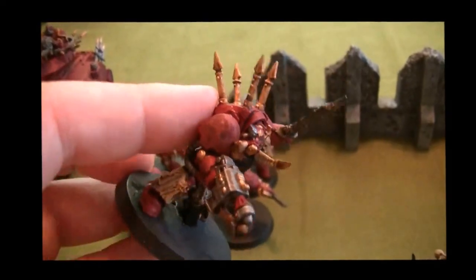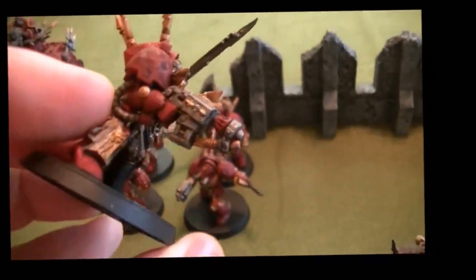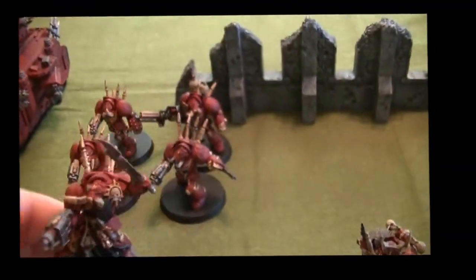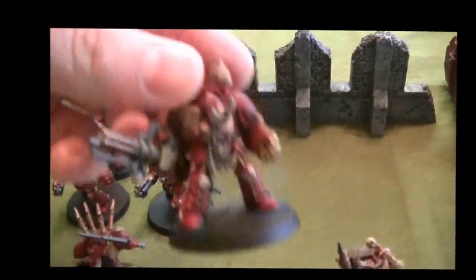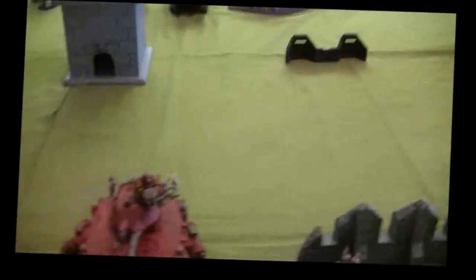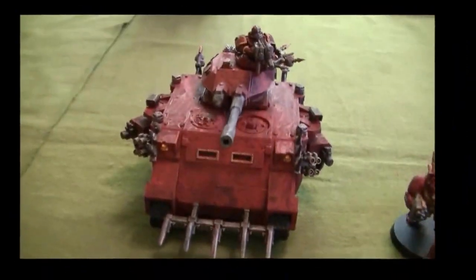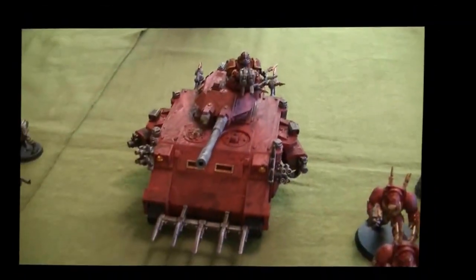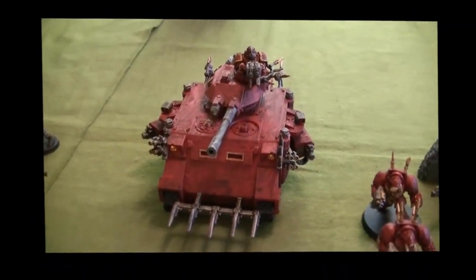The terminators have 4 combi-flamers, the reaper autocannon, and 2 power fists. These are actually the Assault on Black Reach guys — I just converted them, put some spikes and horns on them. I made a combi-melta actually, but I'm using it as a combi-flamer. Then we've got a Predator with heavy bolters — pretty much bone stock except for the heavy bolters on the side.